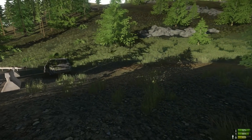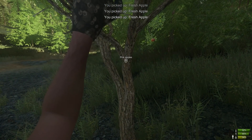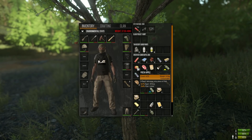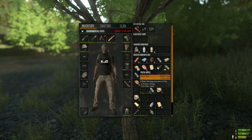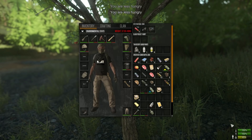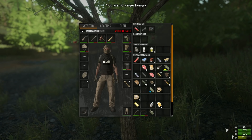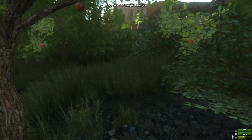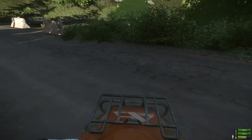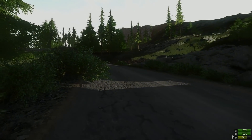For hunger, there are various food sources on the map. Apple trees give you about 6% food and 4% fluid, which is fantastic. But be careful - once you eat something and you've got a percentage of dizziness, do not eat again or push that dizziness higher than 10%, because you're going to get sick and lose half your water and half your food.